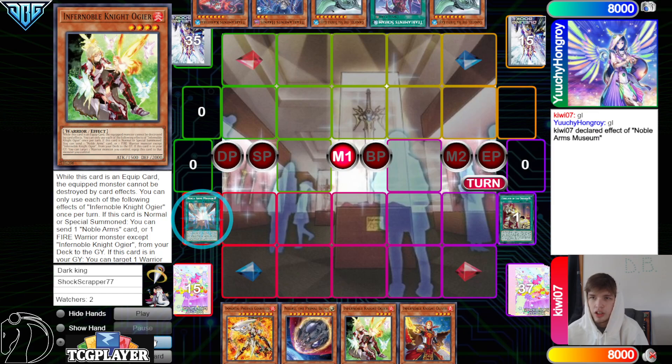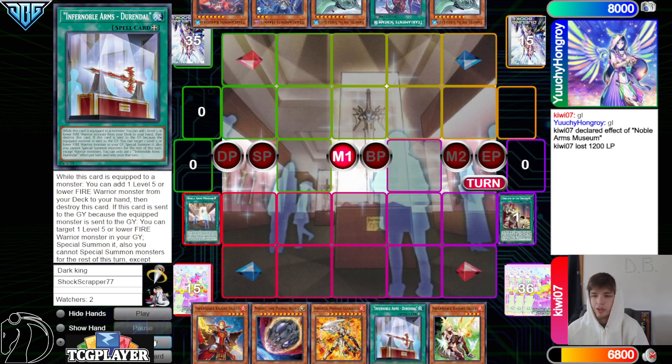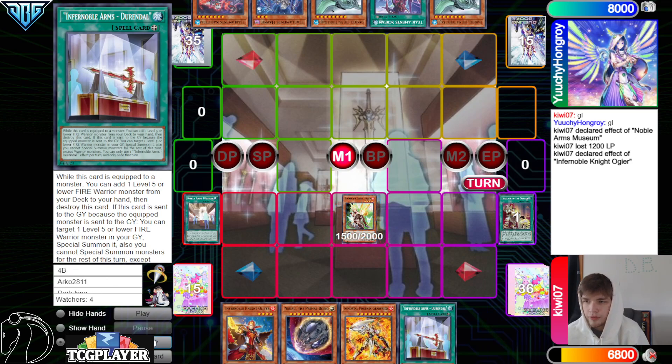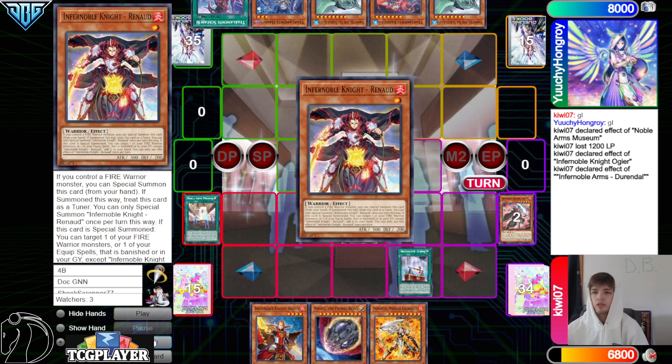They're going to Heritage into Ogier and then activate Museum, pay 12, go search Dorendal, normal Ogier, activate effect, and the opponent has no Havness to activate, so dump Turpin and then Dorendal.